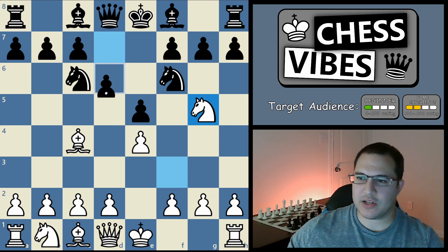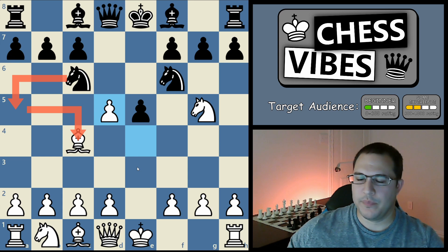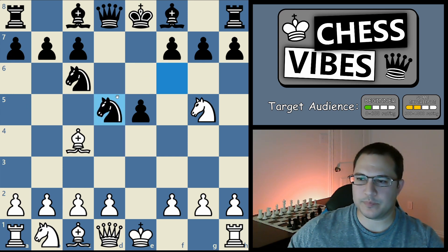Now the best move for black is actually to play d5, and then after you capture, knight to a5 attacking the bishop is probably one of the more solid lines for black. However, a lot of beginner players won't know that and they'll just capture this pawn. That's what I want to show you — if they do that, you can play what's called the Fried Liver Attack. It's a piece sacrifice, so you give up this knight but you get a lot of compensation for it.